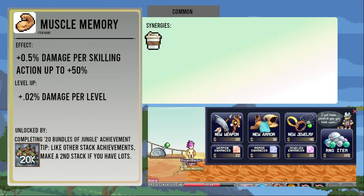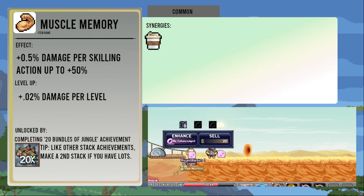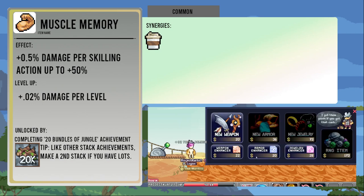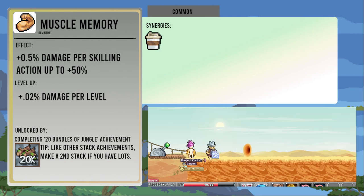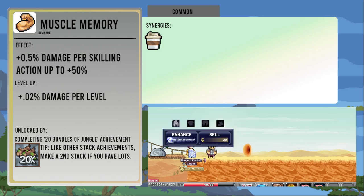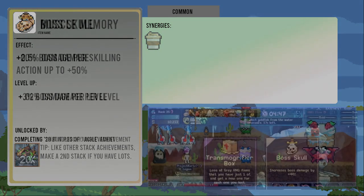Muscle Memory gives you plus point five percent damage per skilling action, capping at fifty percent, and it increases by point zero two percent per action per level. It is unlocked from the World One achievement 20 Bundles of Jungle. Similar to the previous stacking achievements, you can make a separate stack if you need to. This item can have a decent effect, particularly in World Two and Three. Note that additional stacks increase the bonus per skilling action but do not affect the cap, so you will never get more than a fifty percent damage bonus from this item.